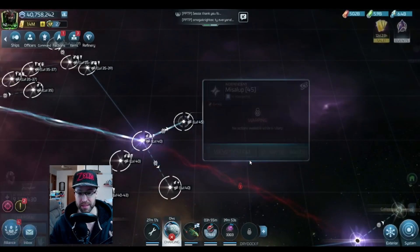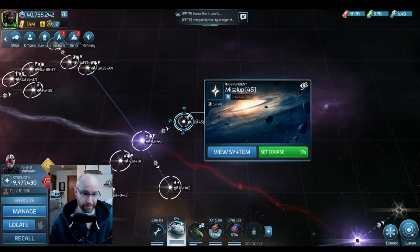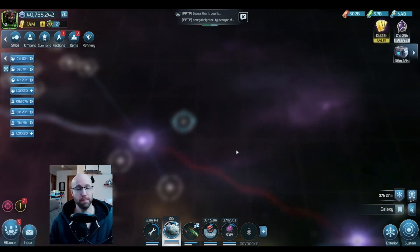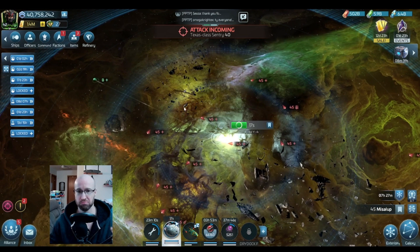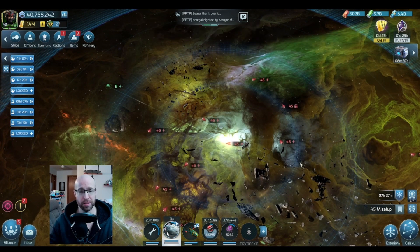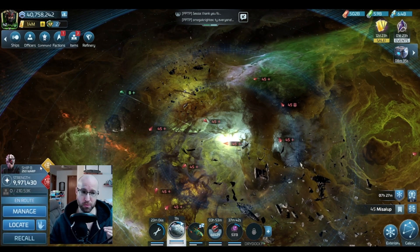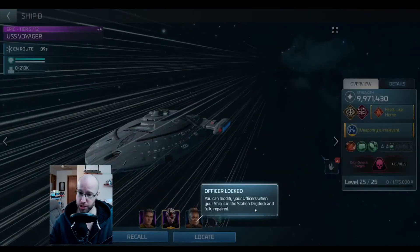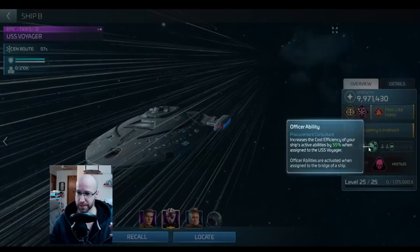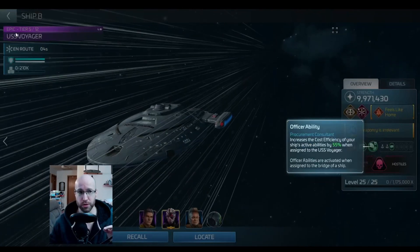Now let's pop that, and then I'll time lapse us here. Now we're here. Once you're in this system, just park anywhere. If you're powerful enough, you want to use Neelix on board to reduce the cost of using your Voyager ability.